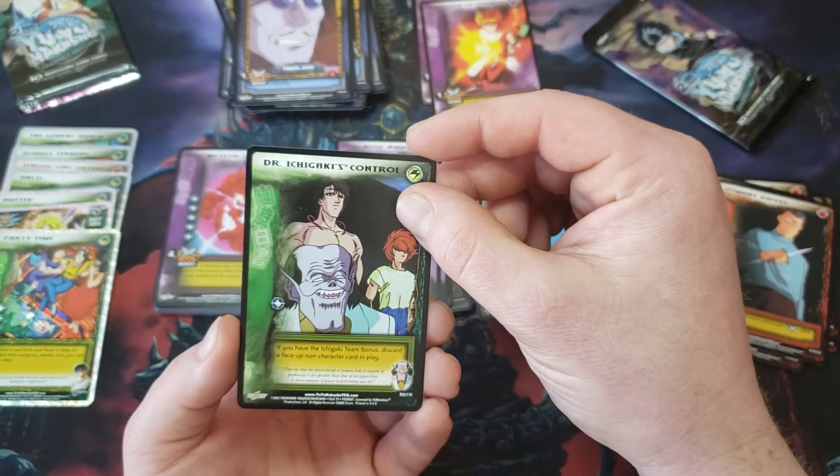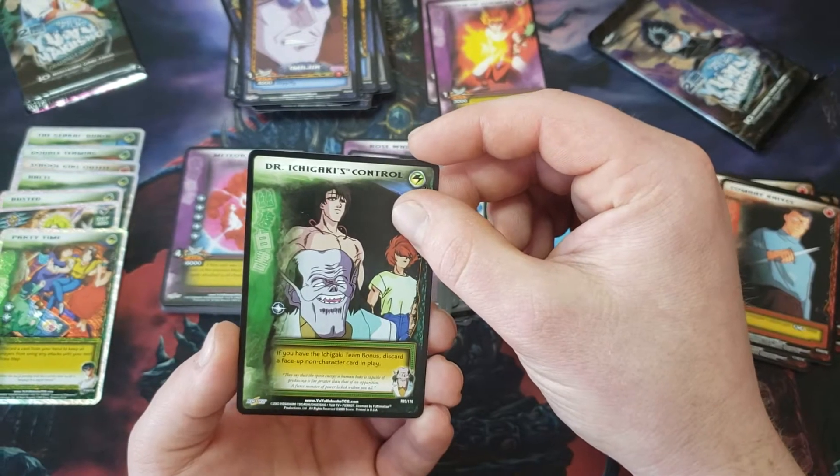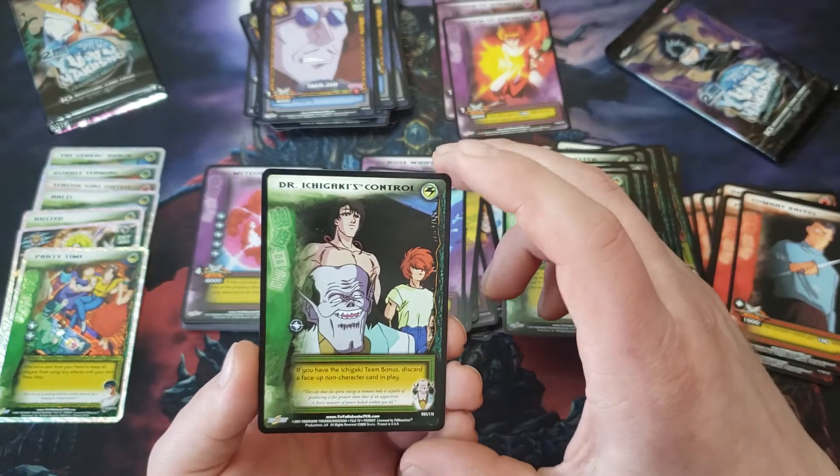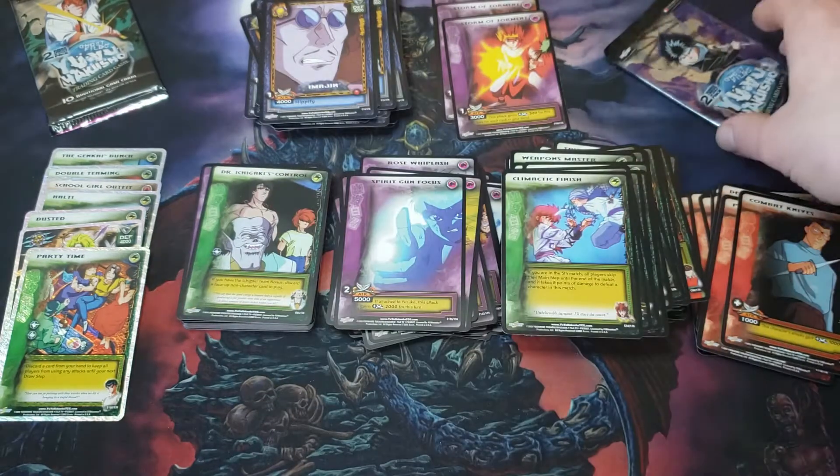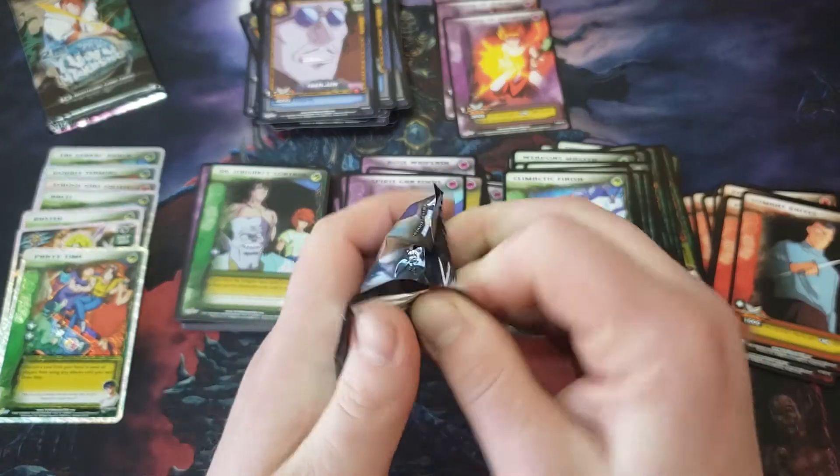Dr. Ichigaki's Control: if you have Team Ichigaki bonus, discard a face-up non-character card in play. All right — two packs left.